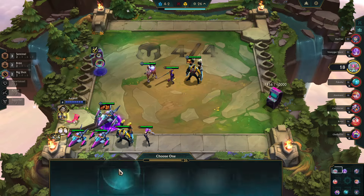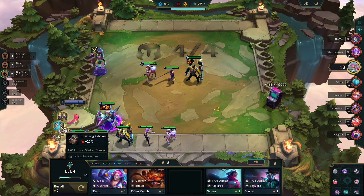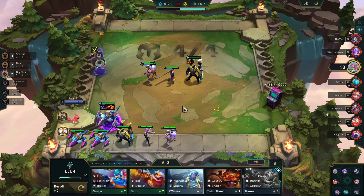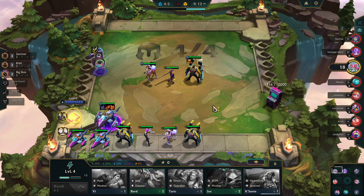Item choice here is easy for me. Sparring Glove meets Bow — it becomes Last Whisperer, and this creates a really good combination on Corki, who's going to now be shredding armor as well as doing additional damage thanks to 8-bit and Big Shot.